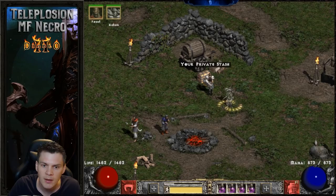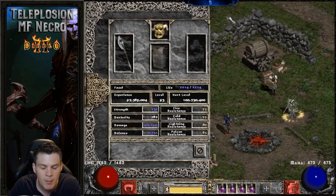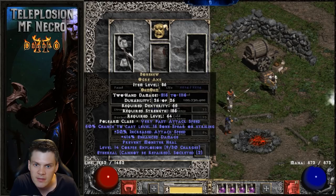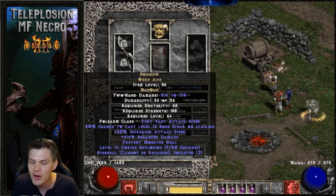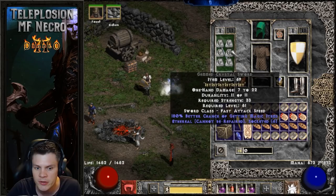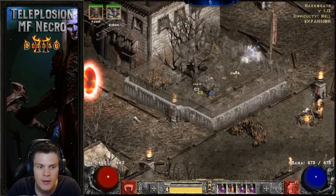We'll do an Ancient Tunnels and Pit run, a Pindle run on players one with the 6-socket Ist Crystal Sword, then switch to Beast for another players one run, and then switch to players three and swap the mercenary's weapon for Infinity. You guys can see all three different variants running different difficulties to get a feel for what this Summon Telesplosion Necromancer MF variant is all about. For the first run we'll use the 6 Ist Crystal Sword — more MF but the mercenary does less damage with no Beast.